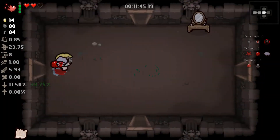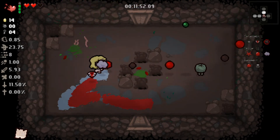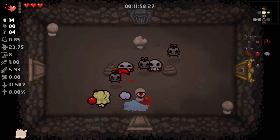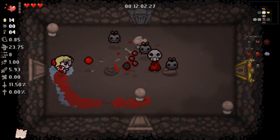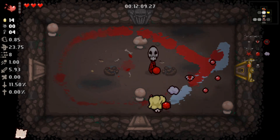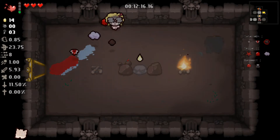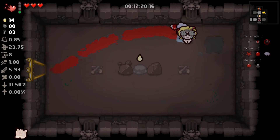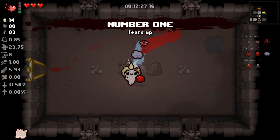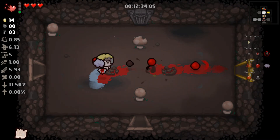Two floors ago I had a significant amount of HP and now I'm fighting for scraps. Looking at the treasure room hoping for something good and we get Number One. We'll take it — Number One will put us on the soft tear cap to attack quickly but will significantly reduce our range.